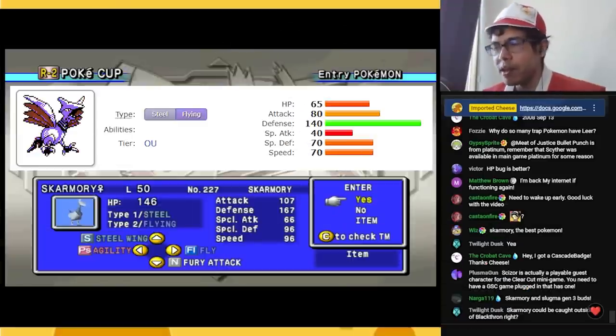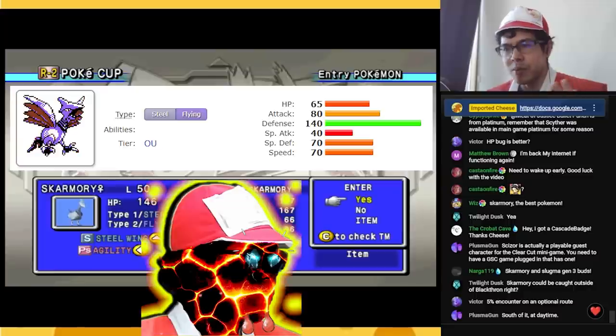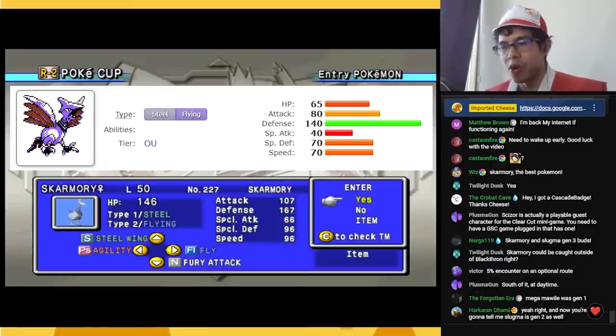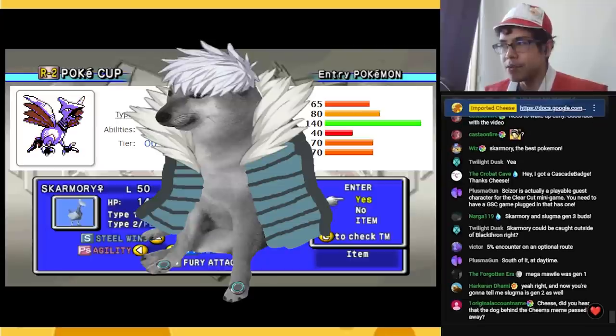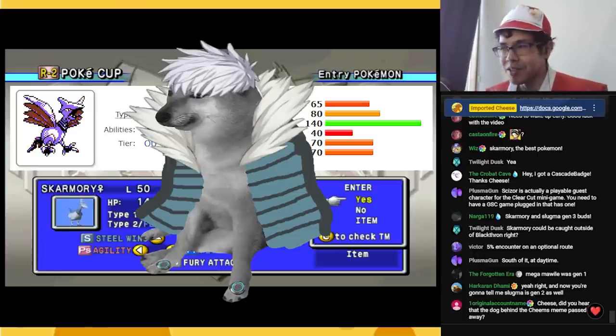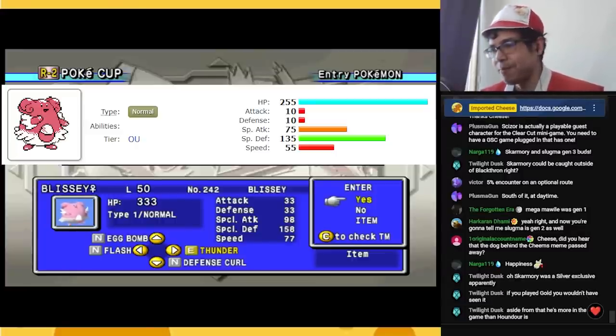One strange thing about the Nintendo Online version of Pokémon Stadium 2 is they added some Pokémon that weren't originally in Gen 2. Although you first encounter Slugma and Skarmory in Gen 3, they added both of them to Pokémon Stadium 2. Skarmory is part of the terrifying defensive core called Skarm-Bliss, but not dying doesn't really do anything if you also can't kill your opponent, which Skarmory doesn't really do. For the exact same reason I wouldn't recommend Blissey either.